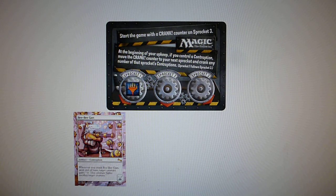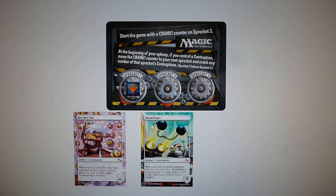The counter on my sprockets moves every upkeep and I play another contraption. This is my second contraption: Boomflinger. In my next upkeep, the counter moves from Sprocket 1 to Sprocket 2, and now I can use Boomflinger's ability — whenever you crank Boomflinger, roll two dice; Boomflinger deals damage to target player equal to the difference between the two results.